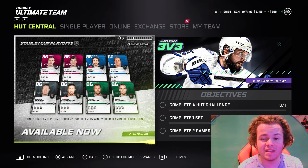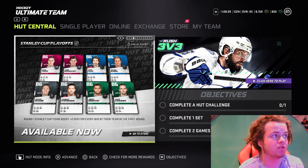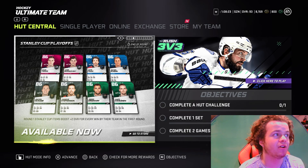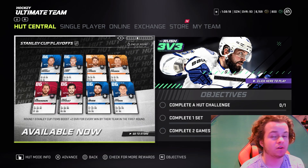This is how the event is going to work: for every team that made the playoffs there are two players, and for every win that the team gets, the card will be going up two overalls. So that is pretty good — maybe Colorado gets a sweep and the cards end up being pretty good. Obviously it's not Sidney Crosby or players like that; it's all kind of underrated players.